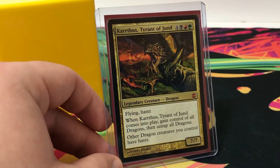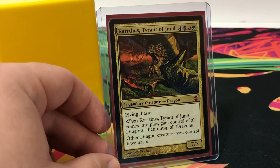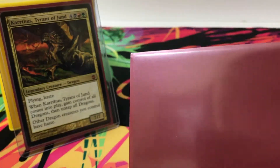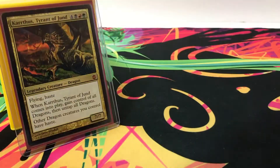I wanted to make a dragon tribal deck, which is what this deck is, because dragons are my favorite fantasy creature. I'm using the Fusion color Dragon Shield sleeves because it just fits perfectly for dragons. This deck is all original cards and double-sleeved because I have some nice foils and expensive cards in it.